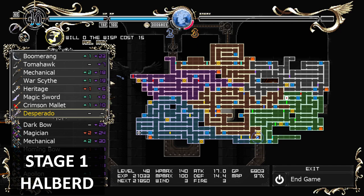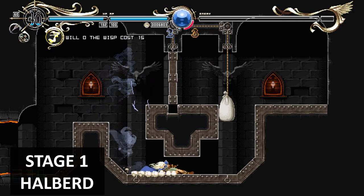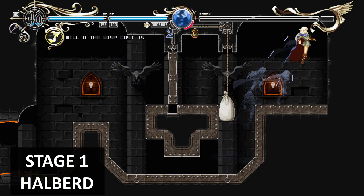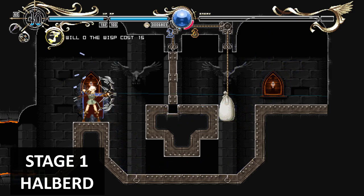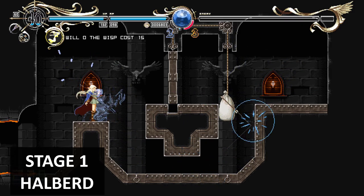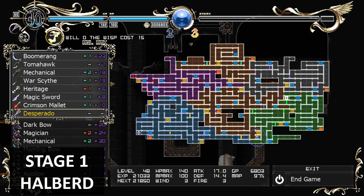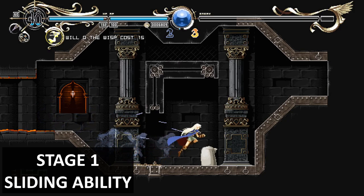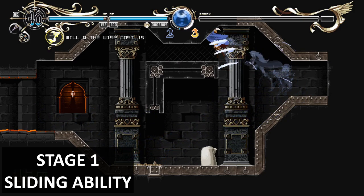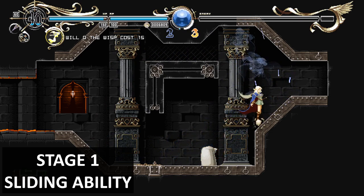In this room you'll get another weapon — solve a bone arrow puzzle and you'll get that weapon. In the top room above the helmet ribbon, if you go there and solve the bow and arrow puzzle, you'll get the sliding ability. And that is all for stage one — let's move on to stage two.